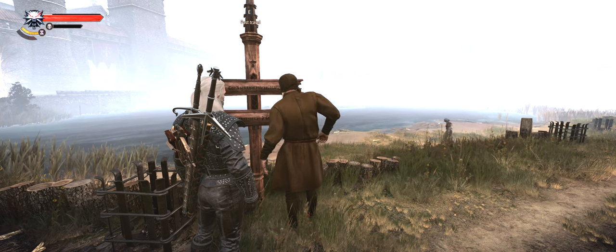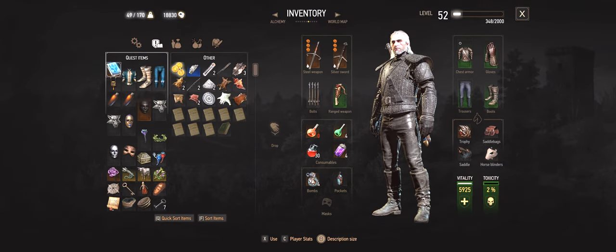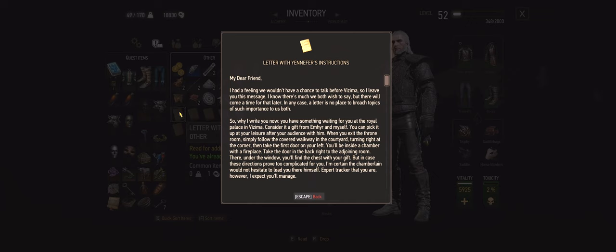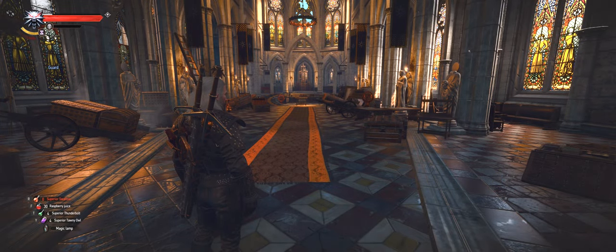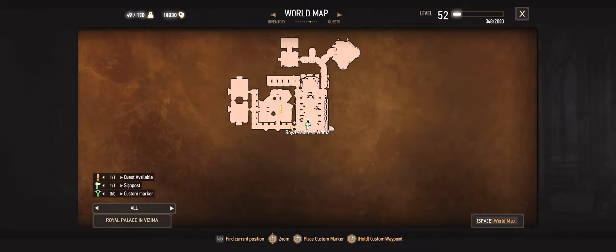After the first step is completed, log into your game and open the letter from Yennefer you will have received automatically. Inside, you'll find instructions on where to go and what to do. You have to go to the Royal Palace in Vizima. From the signpost, turn left and go to the room on the west side.